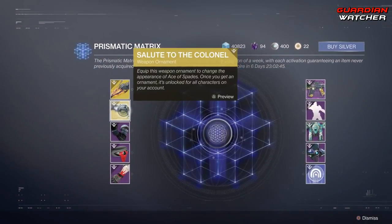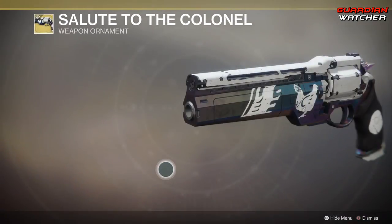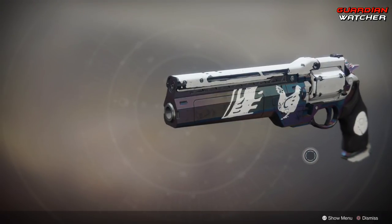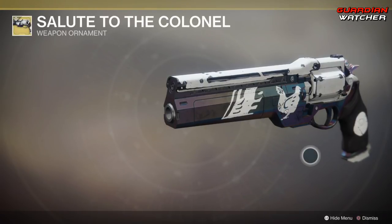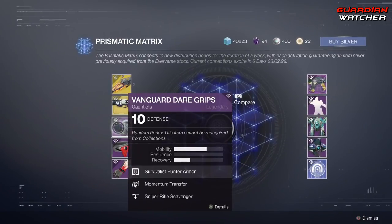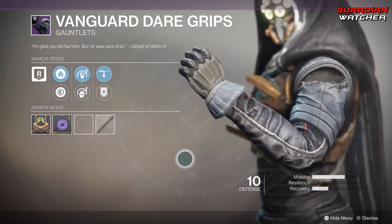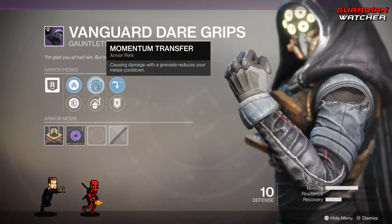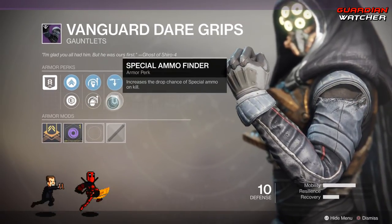Then we have the Salute to the Colonel, which is an Ornament for the Ace of Spades. That is so awesome. Next we have Vanguard Deer Grips, which are Gauntlets. These come with Mobility Enhancement Mod, Plastero Reforcement Mod, Momentum Transfer, Impact Induction, Sniper Rifle Scavenger, as well as Special Ammo Finder.